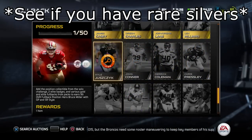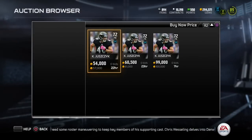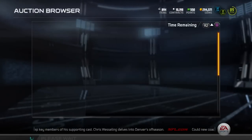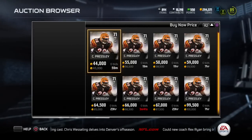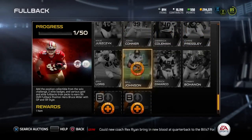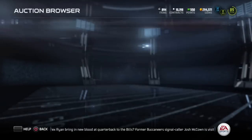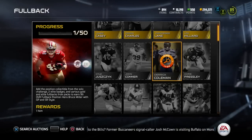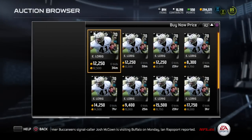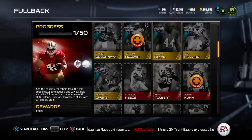All the silvers are going for a significant amount. Let's check out Kyle J — he's definitely going for a ton of coins, right at 60k. Then we also have Chris Presley — there were only a few of these up — with a hefty price sitting at 45,000 coins. Another example is Derrick Coleman; some silvers are only around 7 or 8k, but they definitely have a pretty nice value. Let's check one more — going for 12,000 coins.